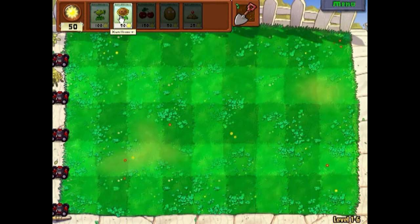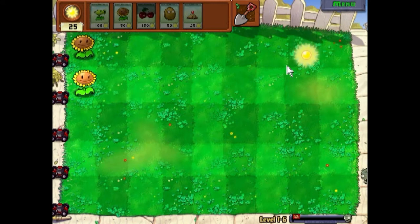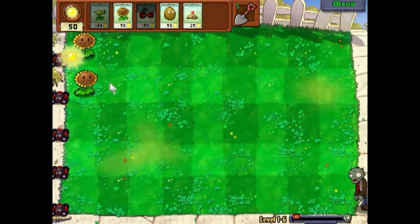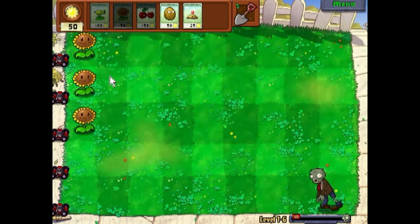And now here is a pogo zombie. They have the same defenses — they're not any stronger than the other types of zombies — but they run faster than any other zombie you've encountered, and they jump over the first plant they get to. So if I had a walnut here with all my plants behind it, when they got to that walnut they would just jump right over it and start eating the plants behind. Walnuts are not effective against those guys.